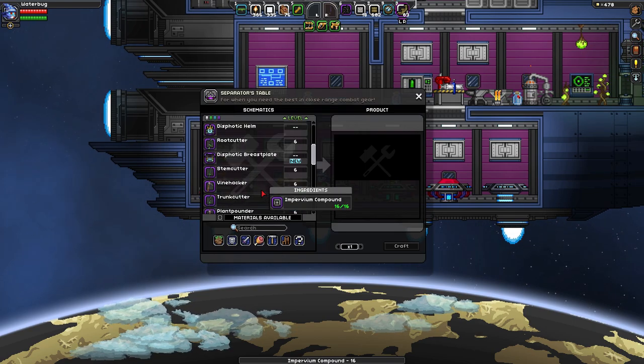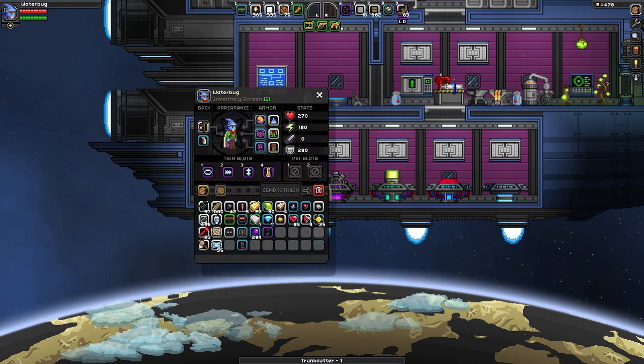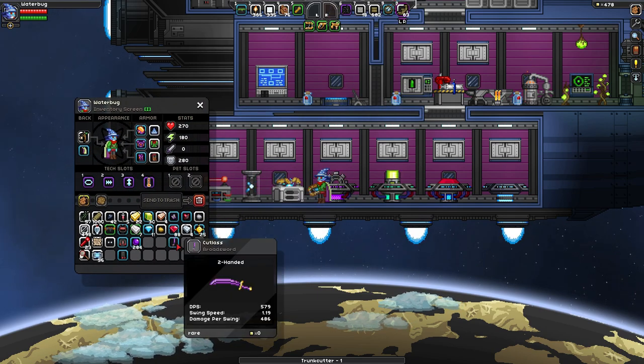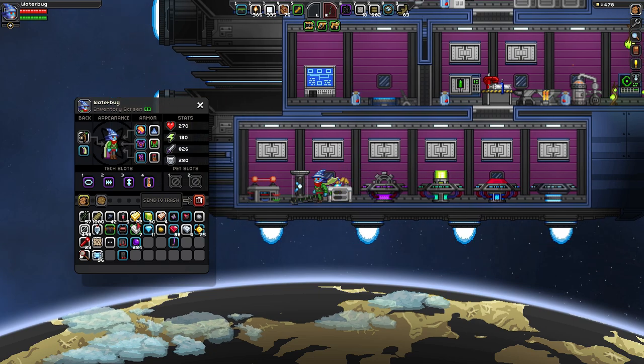Run over here and let's make the two-handed sword — trunk cutter. Ba-am! Alright, let's replace it. Goodbye cutlass, hello trunk cutter. Awesome — new weapon get!